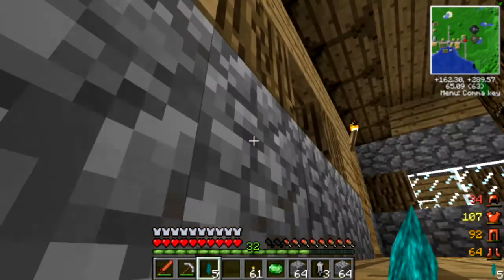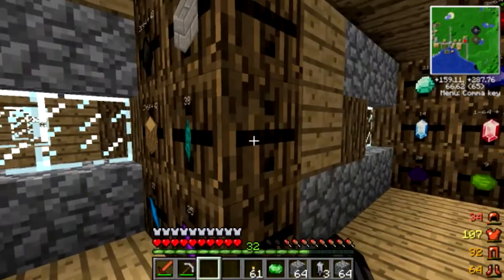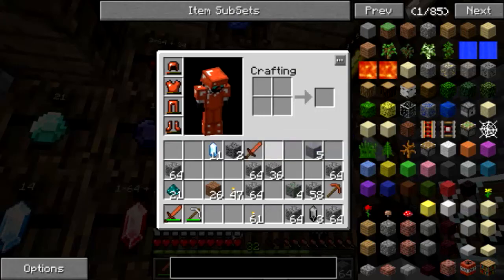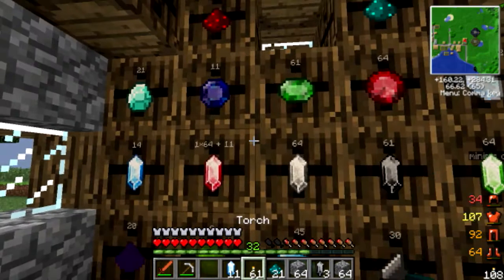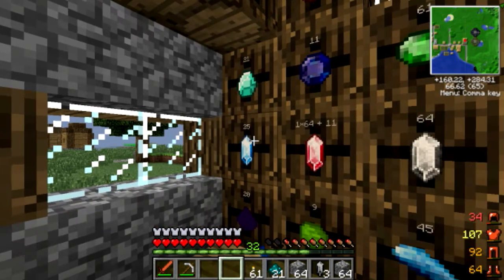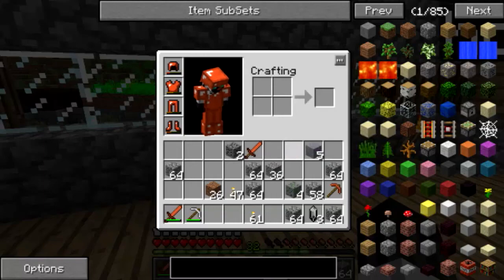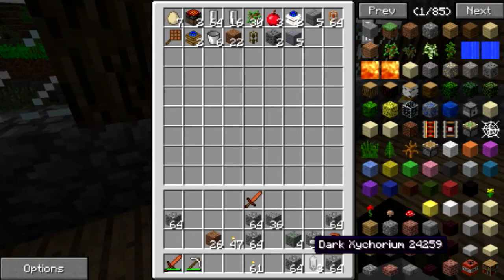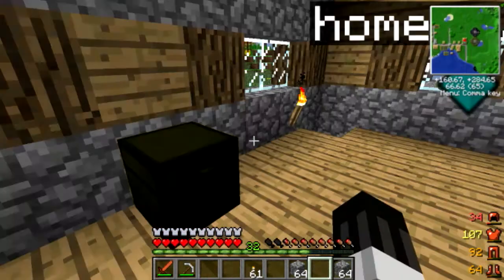Go up here and dump this stuff off. I got one single emerald — yay, emeralds! Blue zyconium, nicolite — oh, it's a nicolite! Some lead ore here, some lead ore here, some lead ore here. I'll sort this, I'll process this later — that's no fun right now.